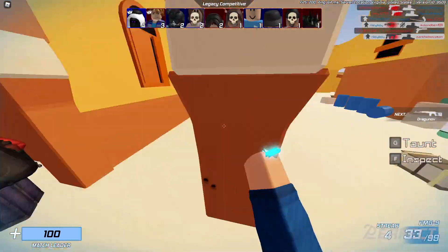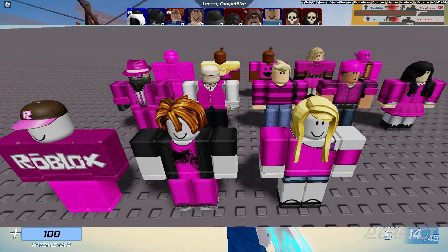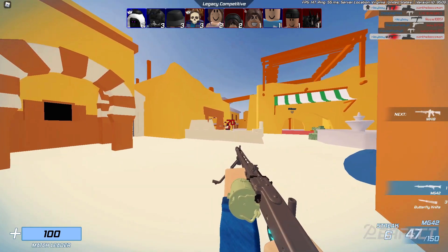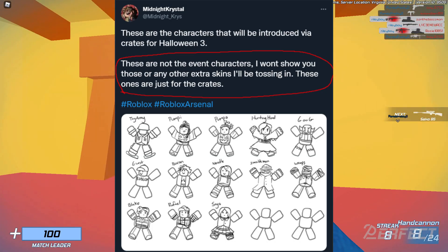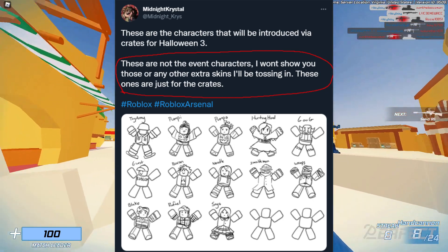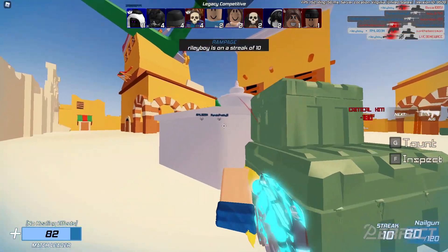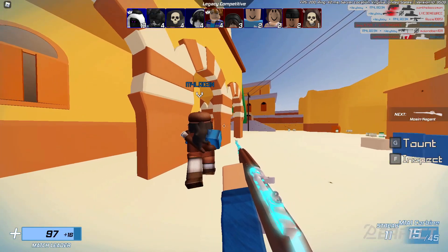First up is the cosmetics. There should be 15 new exclusive Halloween crates with character skins that you should be able to unlock. They're very cool characters. In this image, Midnight Crystal posted there are two completely unknown characters that we will be able to obtain from these crates that we have no leaks about. And these are all just the skins just from the crates — this doesn't include anything we'll be getting from the Halloween contract.